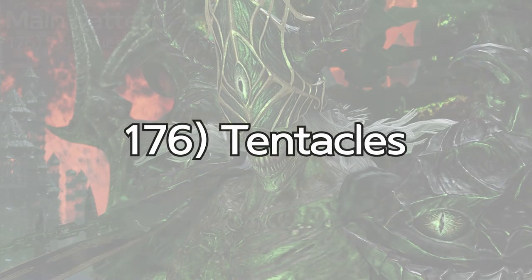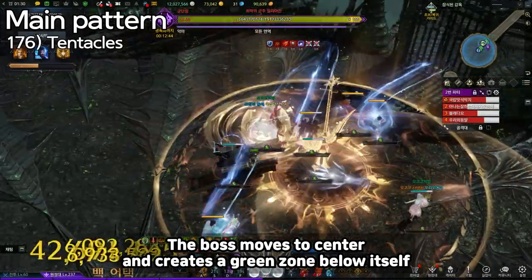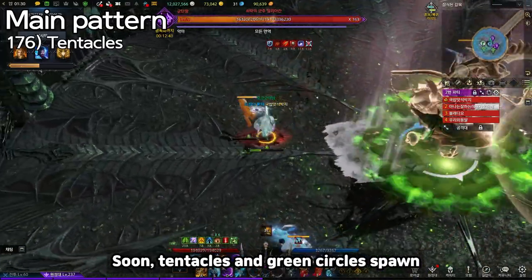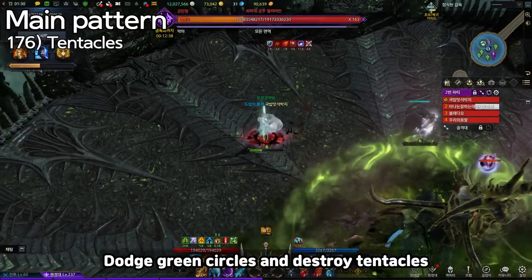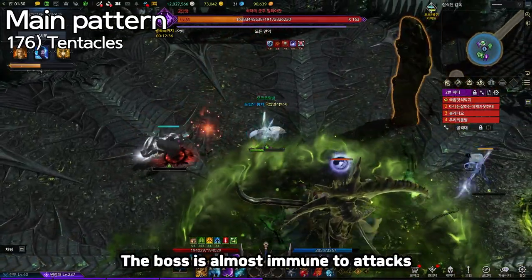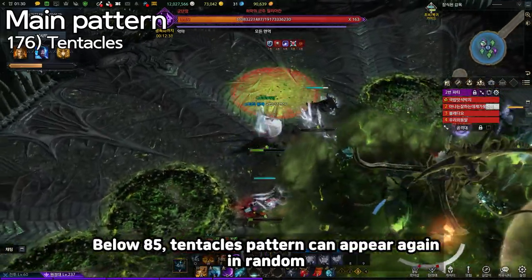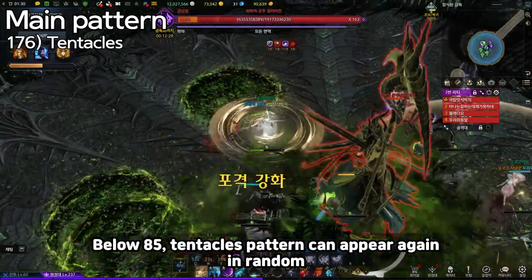The main patterns. 176: Tentacles. The boss moves to center and creates a green zone below itself. Soon, tentacles and green circles spawn. Dodge the green circles and destroy the tentacles. The boss is almost immune to attacks during the mechanic, so quickly destroy all tentacles. The low 85 tentacles pattern can appear again at random.